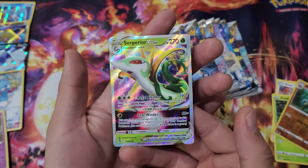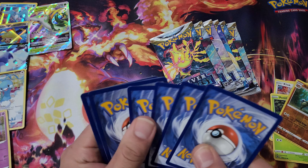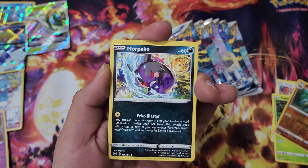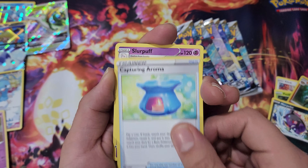Now we got a black code card right here. Serena, Toxapex, Lance, NDD, Baltoy, Suncarn, Petilil, Inteleon — oh, Suicune V-star! That is my first V-star for this set. That is a cool one, I'm not going to lie. Now we are up to six holographic cards.